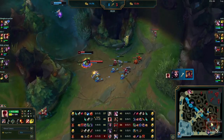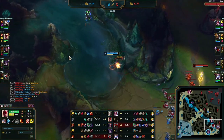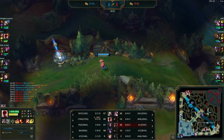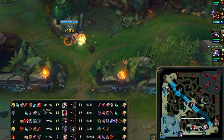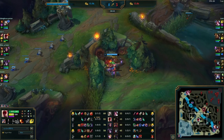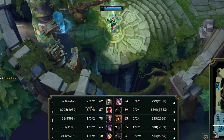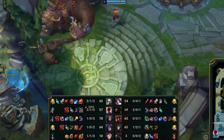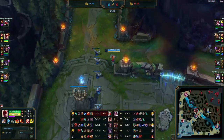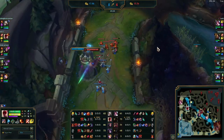Speaking of map awareness, Nidalee is low on HP on the bottom side. If Lee Sin lands the Q this should be a quick easy pickup, but he opts against it — back to farming, as there's currently nothing to do and he wants to get Goredrinker on his next recall. He now has exactly the right amount of gold for his Goredrinker and control wards. With no camps on the bottom side he's going to go to the top side where his camps are up and farm as standard procedure.